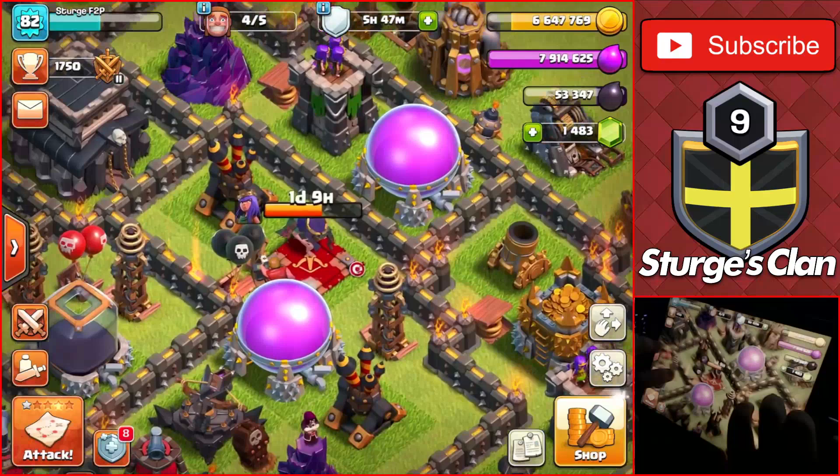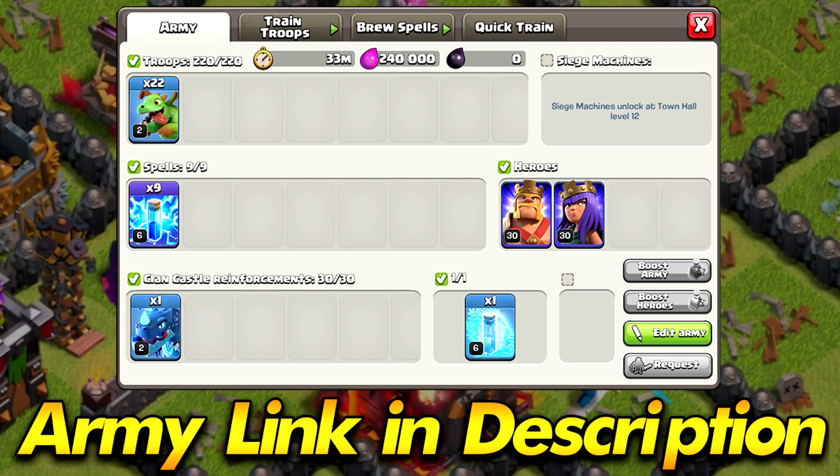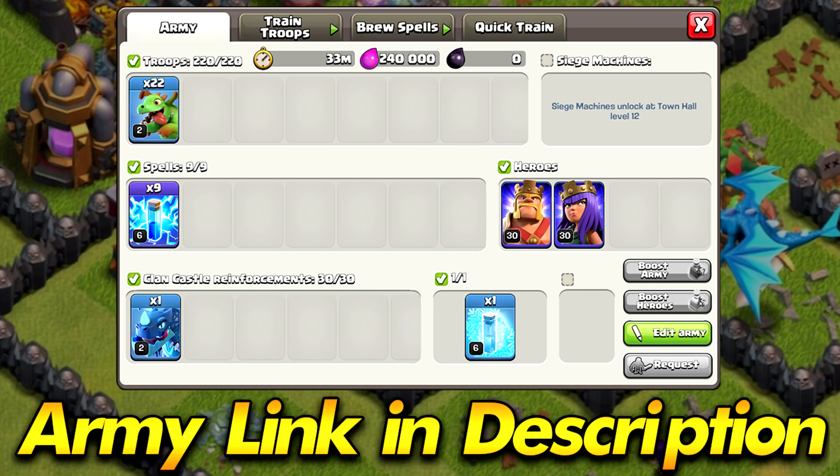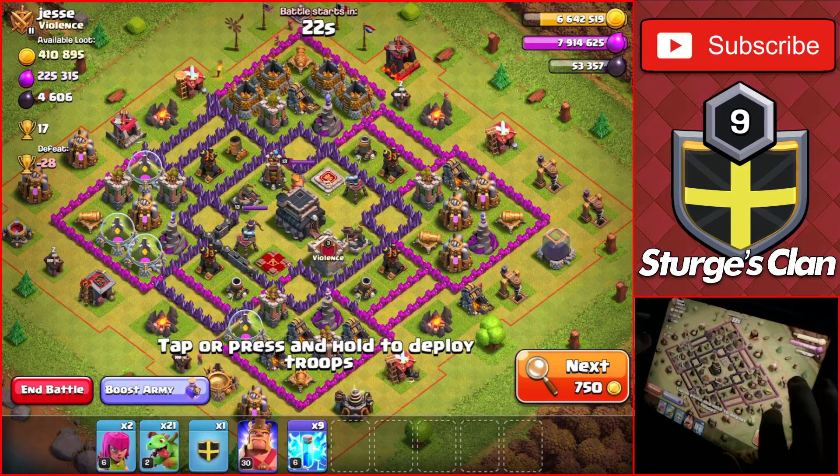This video is going to be pretty similar to the last one where we show off the progress on this account over the span of around a week. Starting off on the first day, we need to get more dark elixir to upgrade and max out the archer queen. We're going to do a couple of attacks using the mass baby dragon attack strategy, which I'll have a link to in the description. It's just baby dragons and lightning spells.